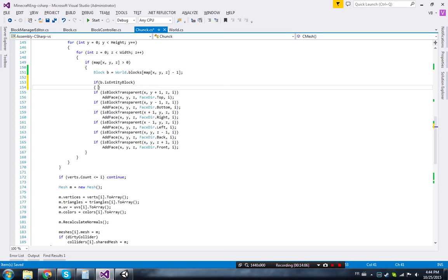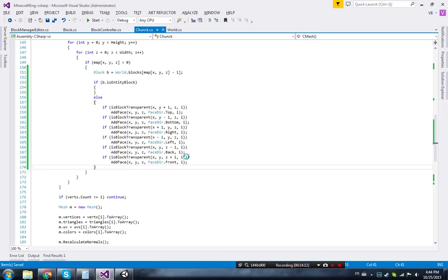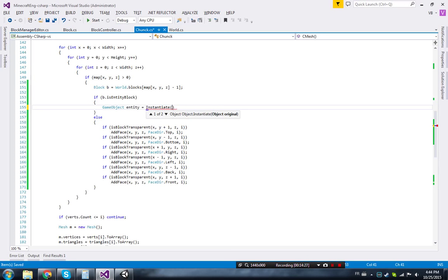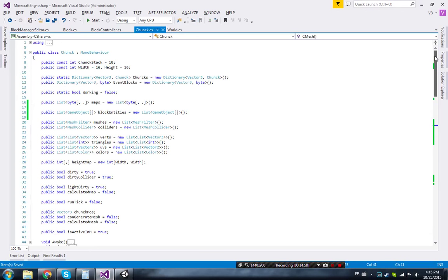So if the block is an entity block, we instantiate a `GameObject` entity at the chunk position plus a new `Vector3(x, y, z)` using `Quaternion.identity`, cast as `GameObject`, using `b.model` as the prefab. We also need a list of `GameObjects` — actually an array of lists — to manage entities per chunk.